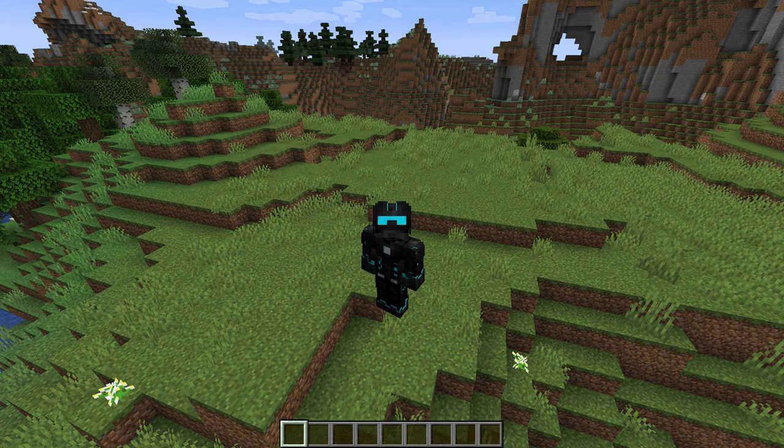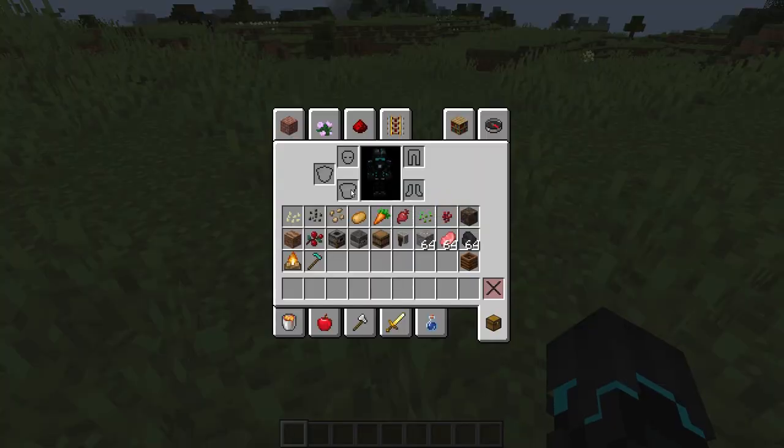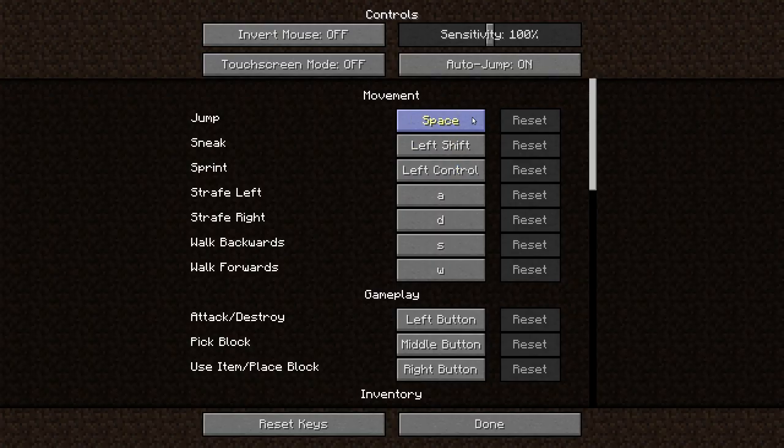Alright, so they have added some pretty interesting new stuff including a new block that we're going to be taking a look at. I have my inventory filled with stuff that we're going to be covering in this video. So the first thing we're going to be covering is the new block, the Composter, which is a really cool block. Let me just turn off AutoJump here.